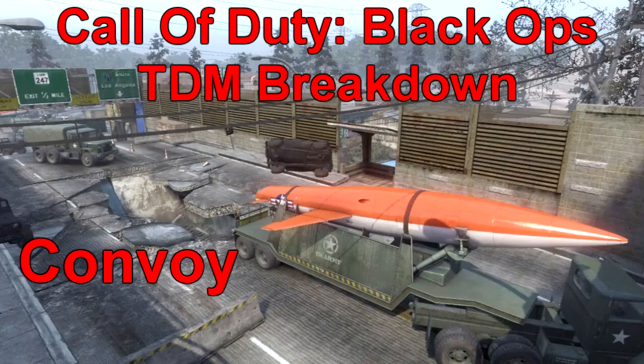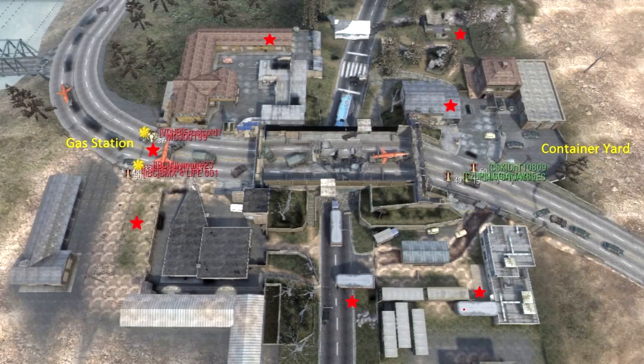First things first, here's the overhead view of the map. You have two spawns like normal on Team Deathmatch, on each side of the map. I labeled them Container Yard and Gas Station — that's how I call out spawn locations to my teammates. The red stars mark the different spawn points on this map; there are seven total.